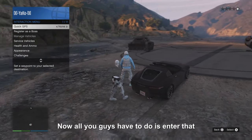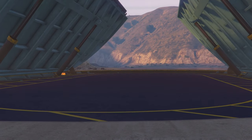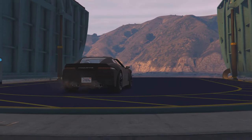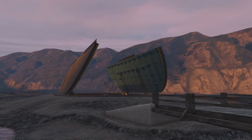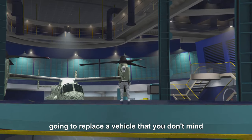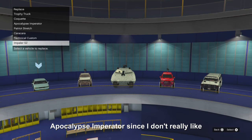Now all you guys have to do is enter that vehicle, and it's gonna put you inside of the facility. Once you guys are inside the facility, you are going to replace a vehicle that you don't mind losing — for example, I'm going to replace the Apocalypse Impervator since I don't really like that vehicle.